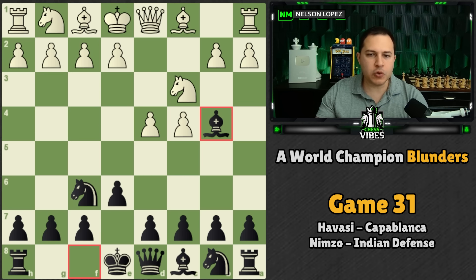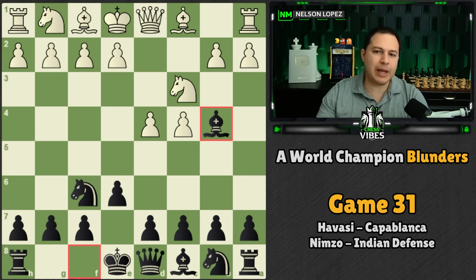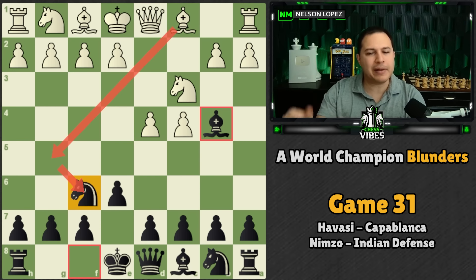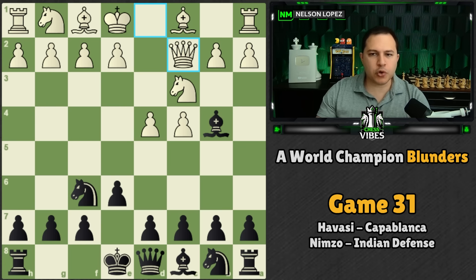One of the things about the Nimzo-Indian is that you try to control these light squares very early on, and the way that you do that is by using your bishop to either pin or trade off white's knight that goes to C3, because the knight on C3 is usually the piece that's countering your knight on F6. By trading that off with your bishop, you gain control of the light squares.